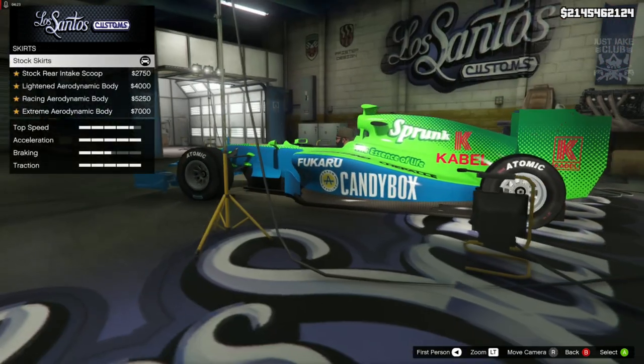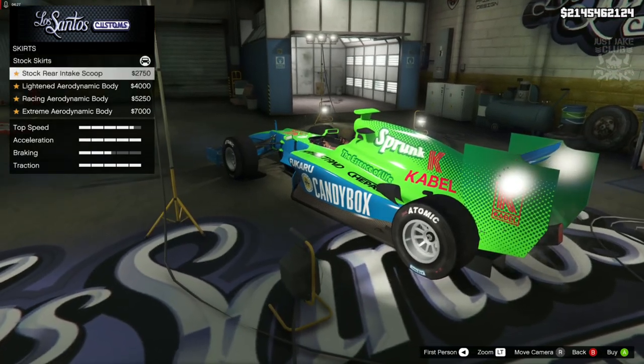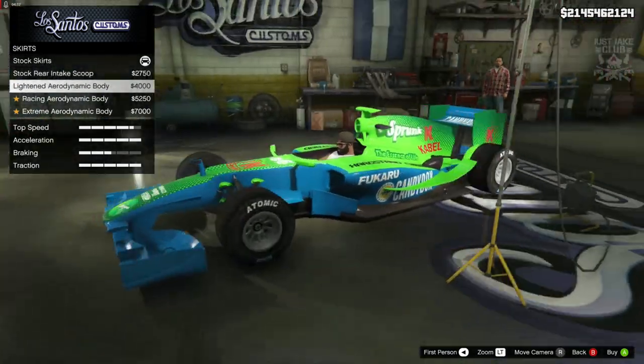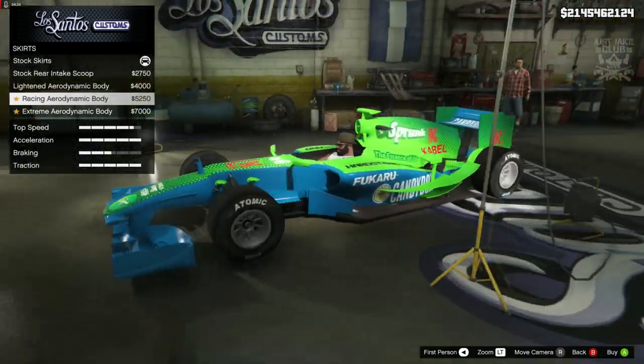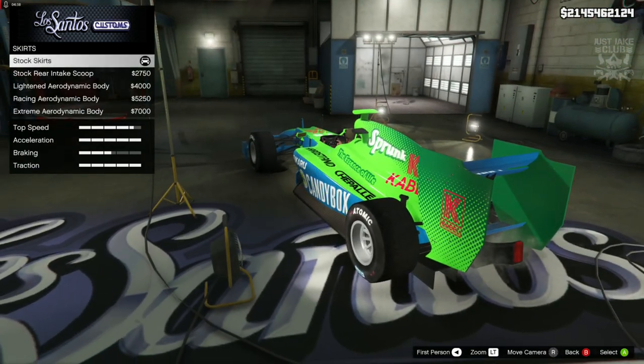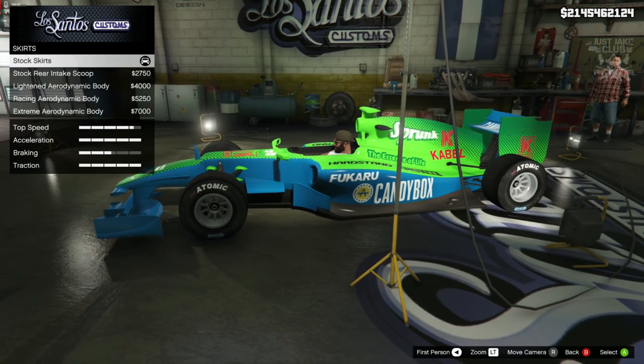Next we get the skirt option. At the moment it's got this carbon fiber looking side piece. Trying the skirt options — these don't look like conventional side skirts at all. I don't know about them; they look a little bit weird in that placement and it's ruining it a little bit for me. It might work for some people but not for me, so I'm going to stay stock for the skirts.